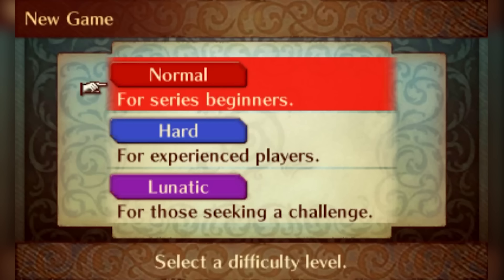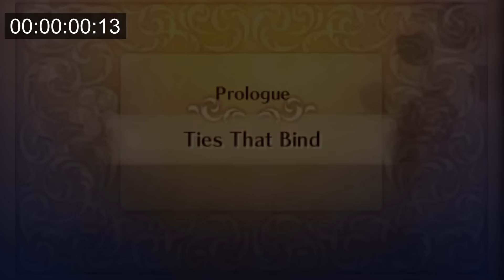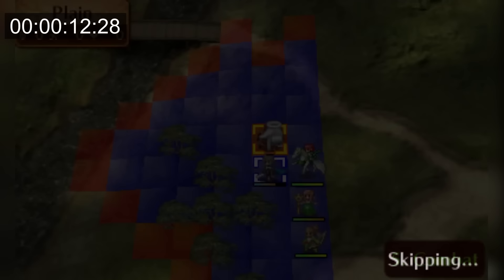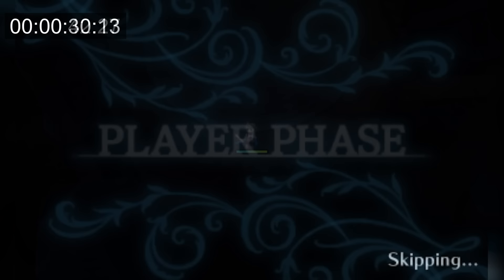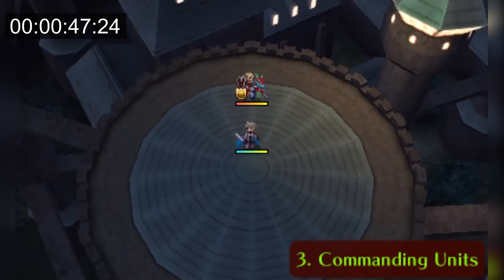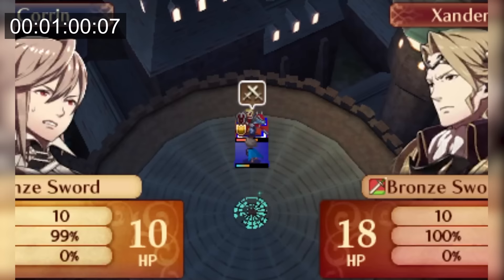FE14 will be done on Lunatic Classic. When creating Corrin, it's important to have a defense bane, and the timer starts when creating the save file. The prologue is impossible to lose and the game forces you to at least select Corrin and Takumi and have them attack or wait — I have them wait since it's faster, and the map ends after two turns. The game doesn't allow going into the options during the prologue, so I do it in chapter one and turn animations off. The reason I needed a defense bane is because Corrin does not get two-shot by Xander without it. Xander kills Corrin and Fates clocks in at one minute, placing it right below FE6.